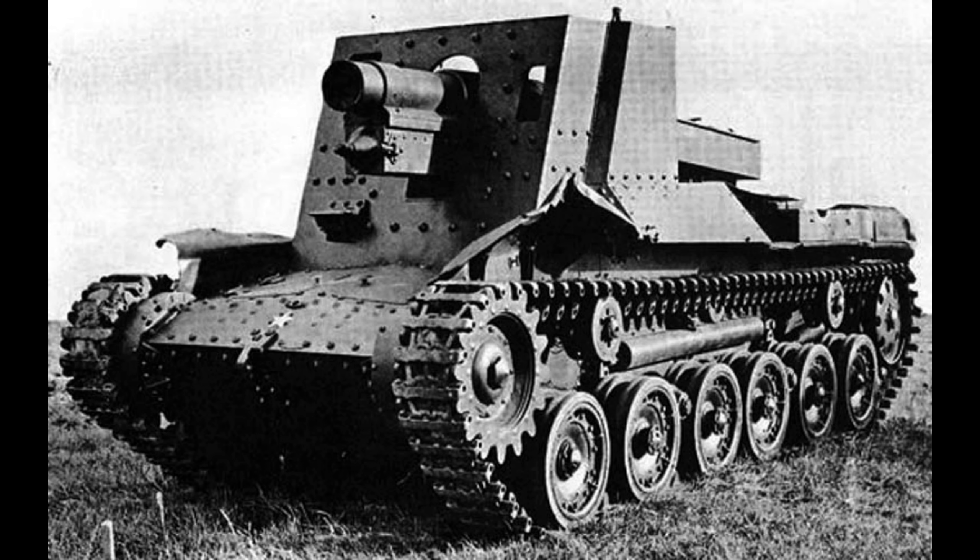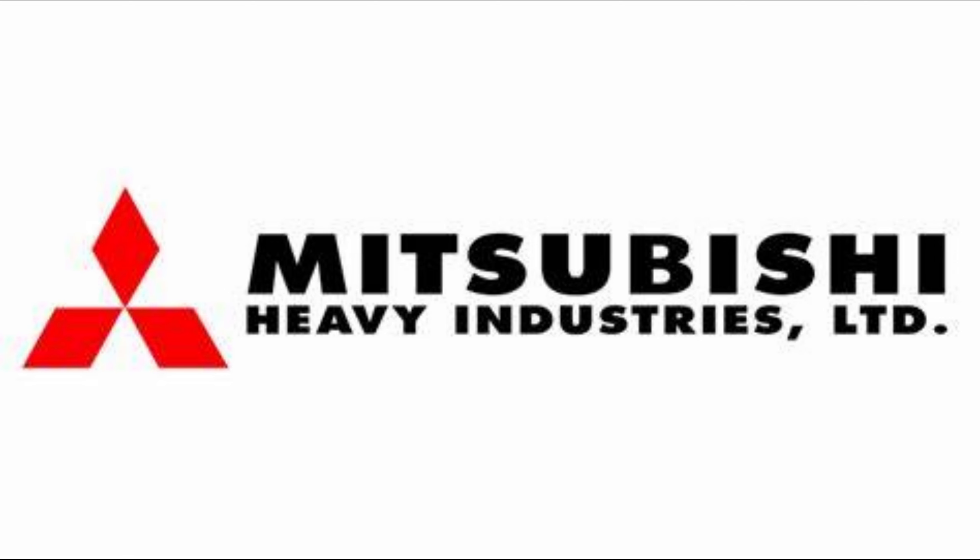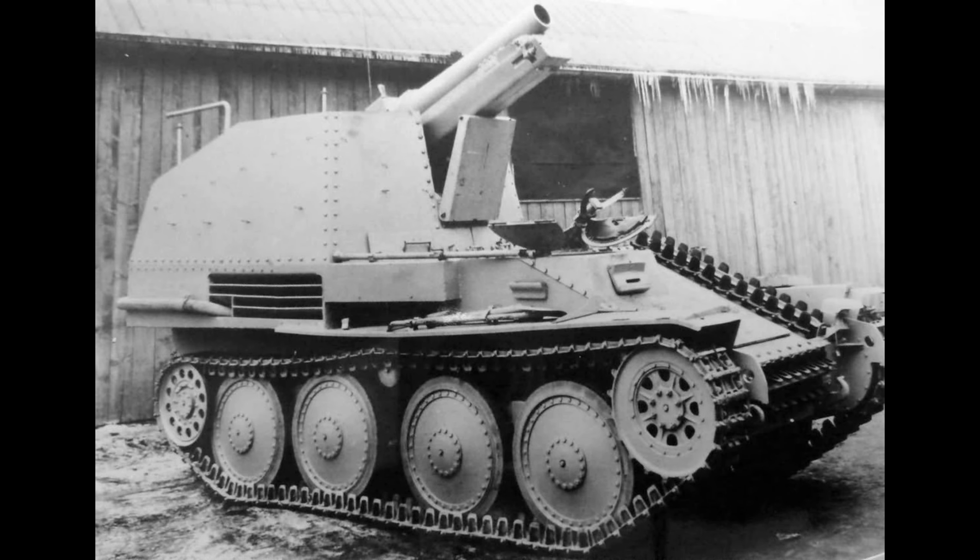To start off with, the Horo was called the Type 4 15cm self-propelled gun Horo. It was developed by the Imperial Japanese Army and produced by Mitsubishi Heavy Industries in 1944, with a total known production number of 12, but there's a possibility that more were produced but not recorded. The Horo was inspired by the Grille self-propelled artillery during the technology sharing program between Germany and Imperial Japan.